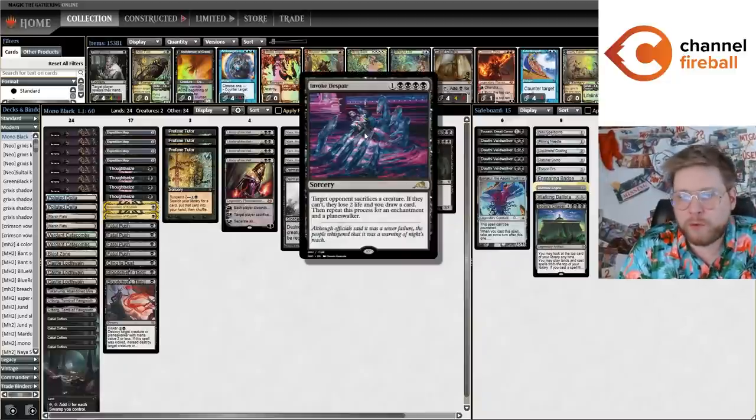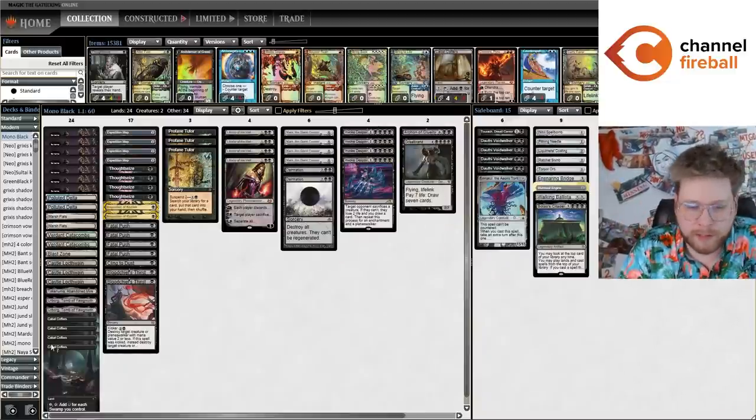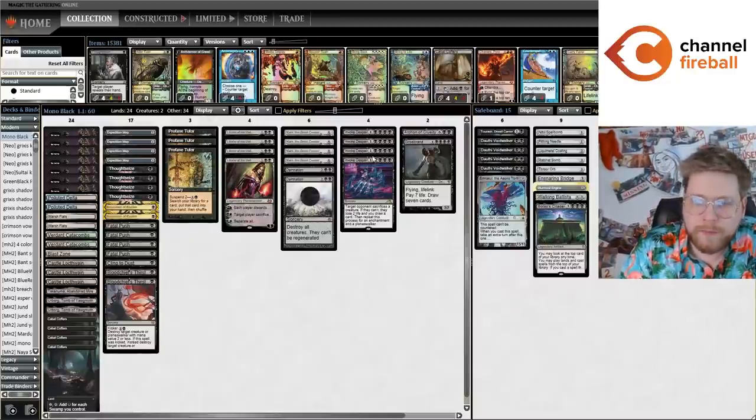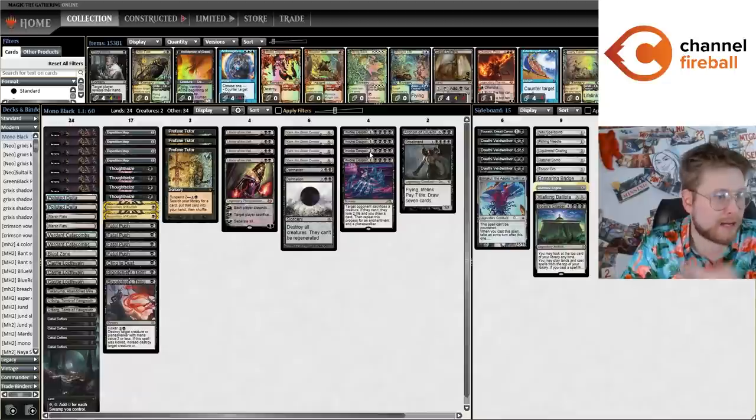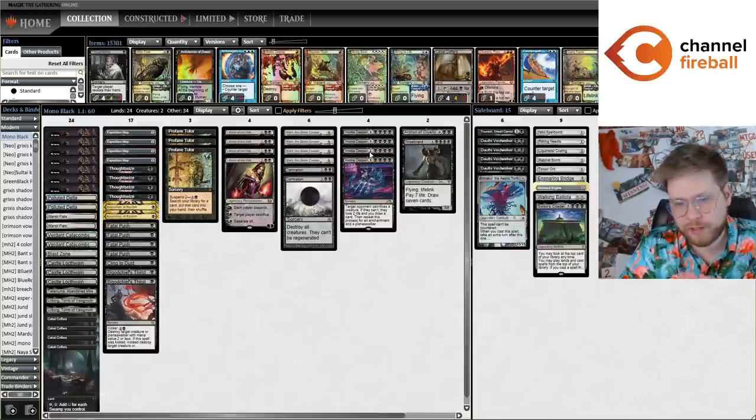Five mana is really important for this deck because that's how much mana you have on turn four with Cabal Coffers and Urborg. But the more I looked at it, the more I feel like Invoke Despair is the best five drop. It buys you time by interacting with your opponent's permanents, draws you cards so you continuously have gas for your big ramp effects, and it answers enchantments — which is huge for a mono black deck. You can actually deal with Blood Moon if you have four swamps, or deal with Spreading Seas on your Urborg or Cabal Coffers.